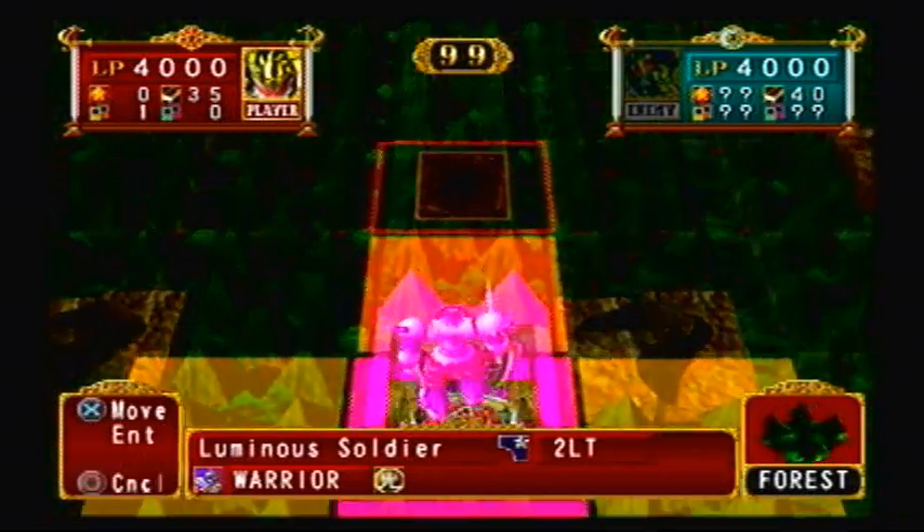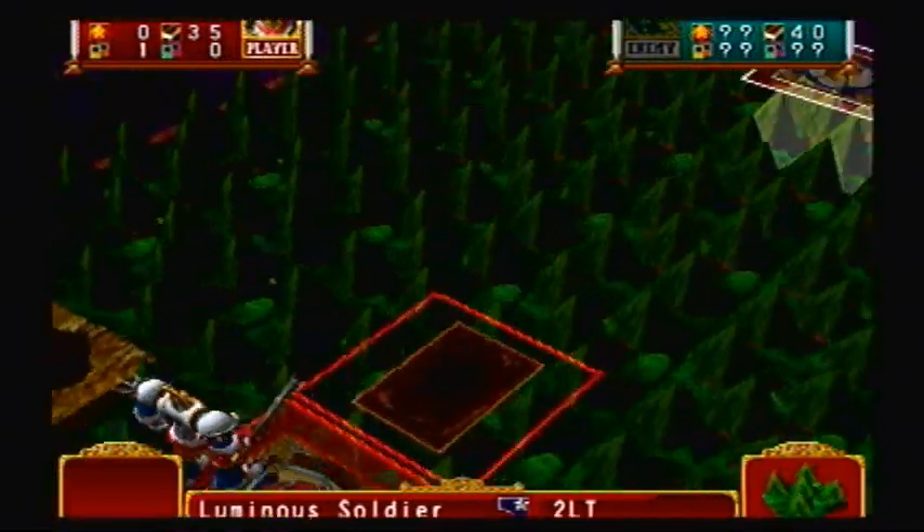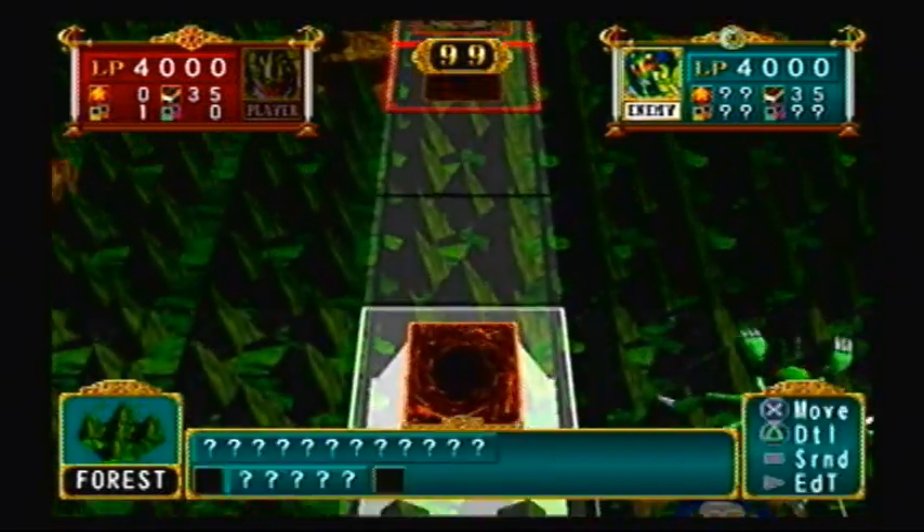Any time you move a card, it will automatically go into attack mode. It cannot be put into defense mode and then move. So I think we're gonna leave him face down — he will not be able to see what monster I have right now. I'll probably play my Bright Castle on the next turn, give him a false sense of security thinking his monster would be fine.